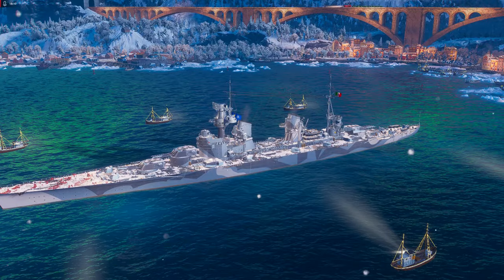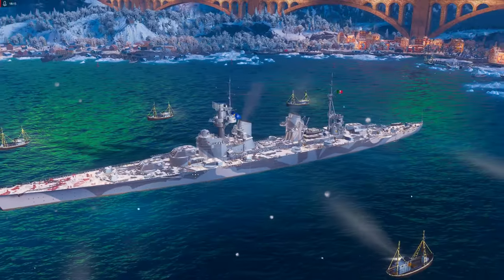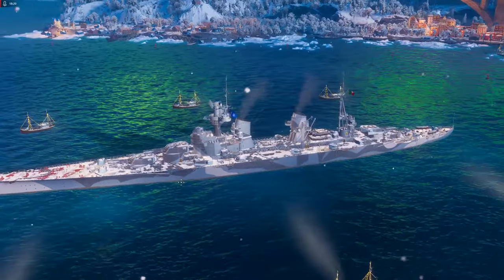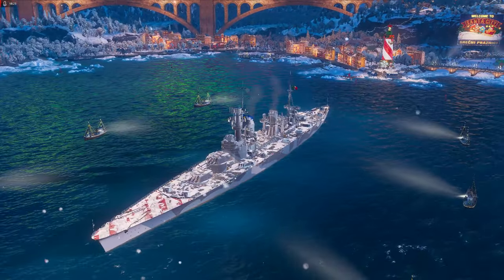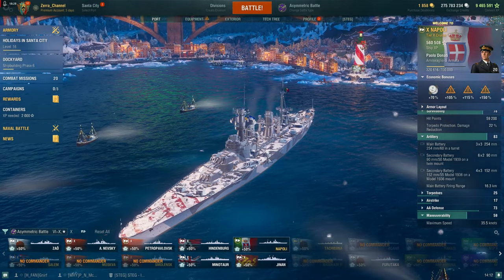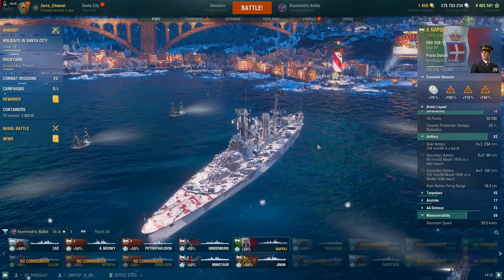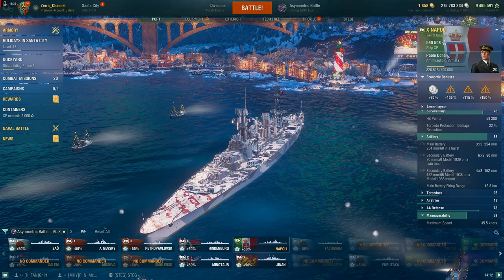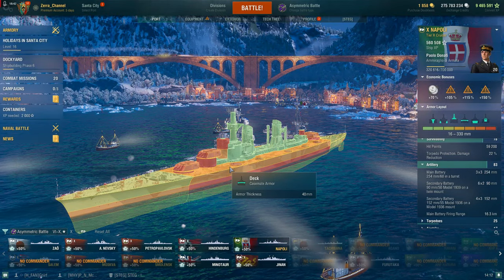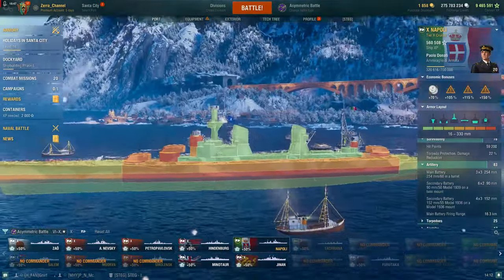I always — even when playing alongside Schlieffen — end up at the top with the Napoli. It is so freaking strong and hard to kill, especially with the new buff. This is a cruiser with the armor of almost a battleship: 40, 60, 60, 40mm — so if you angle properly you are very tough to kill.